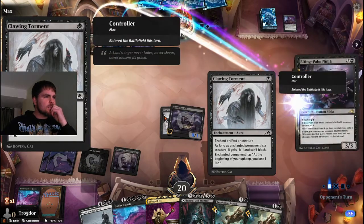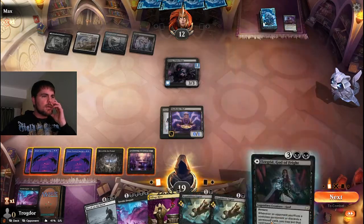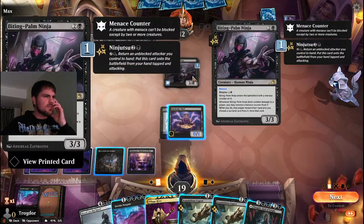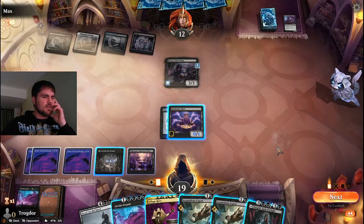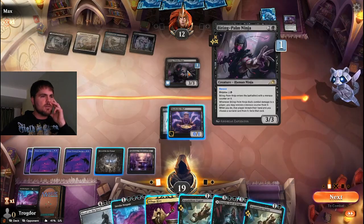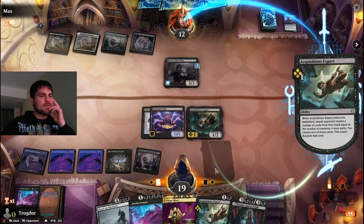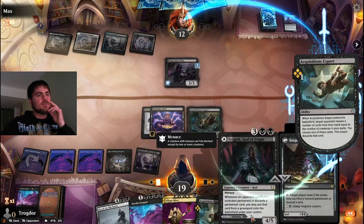There's a creature that can't block, and at the beginning of our turn they lose one life - so they're draining us for one life. Oh, there's another land - that's what we're looking for. What is this guy doing? Deals damage to a player, reveals their hand, choose a non-land card from it and exile it - that's bad, we kind of don't want that to happen. We can cast two Acquisitions Experts and still have mana for our Village Rights, then we have double blockers for this guy with menace, and we're also making him discard while we play it.